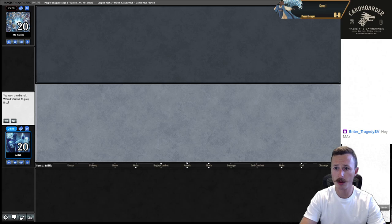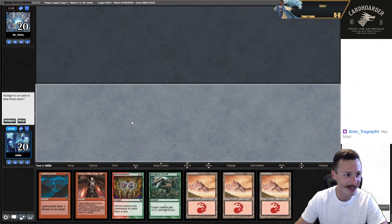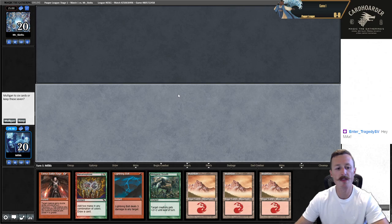Welcome to round one — we're against Mr. Slots, on the play. It was a little tough to do the deck overview with Luz on my lap. This hand is pretty bad; we have no threats — lands and spells, but I'm just going to mulligan. Because if we don't draw one of our 12 creatures, we literally just do nothing.